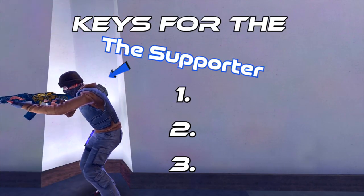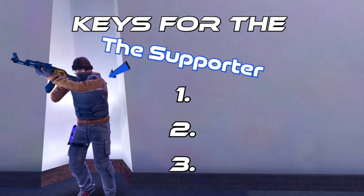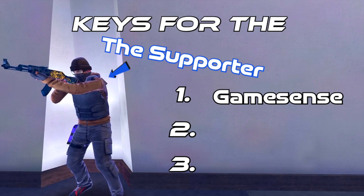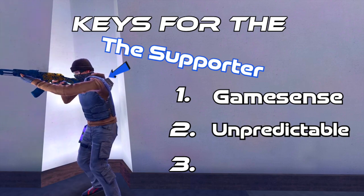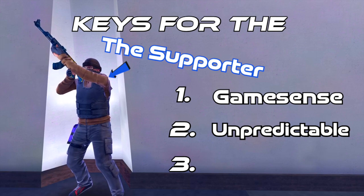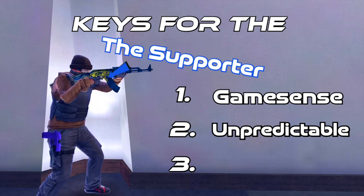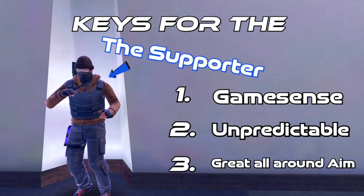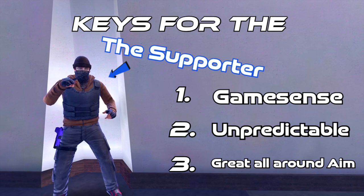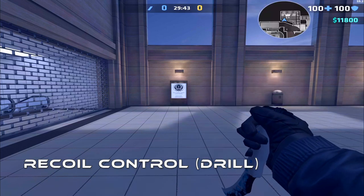The next play style is the supporter — some pretty big shoes to fill, as they are basically a combination of both players plus a little more IQ. Number one key is game sense; a great way to improve is just play a lot against competitive players. Number two is be unpredictable — predict what the opposing team is doing while also deceiving them. Get a feel for how they play after the first three rounds and take note. Number three is great all-around aim, since this player is a combination of both play styles.